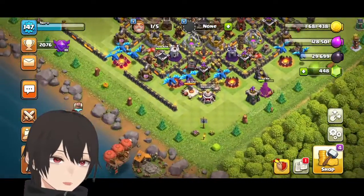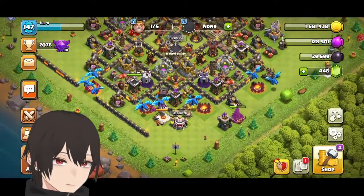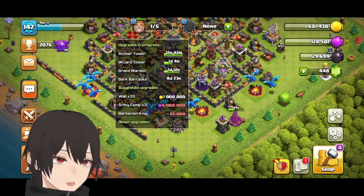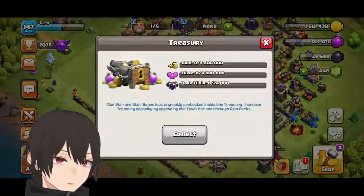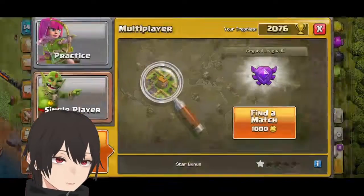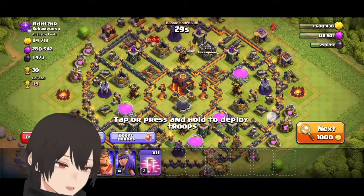Now let's try to collect — nope, the points are not ready yet. I don't have anything in the treasury, so I need to attack. Let's find a suitable base.